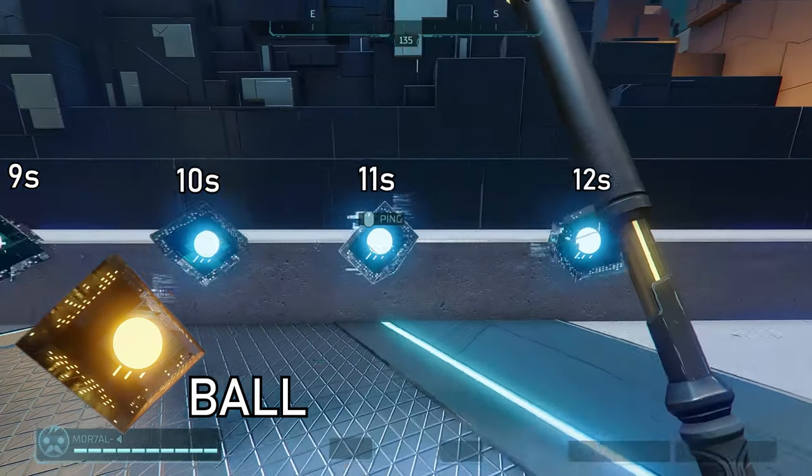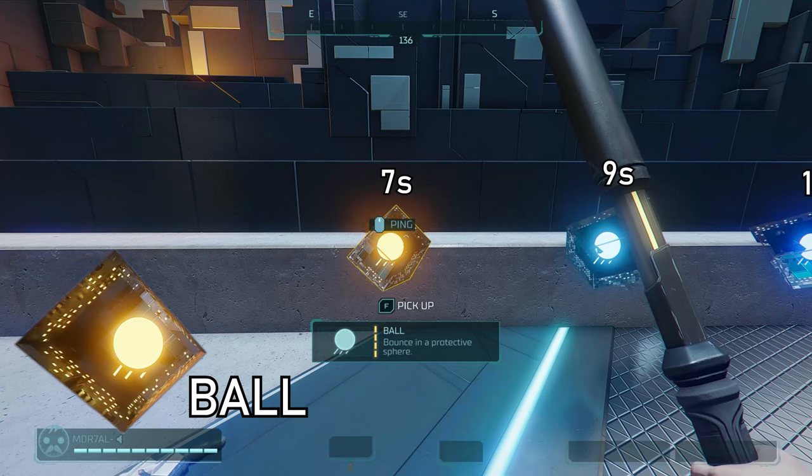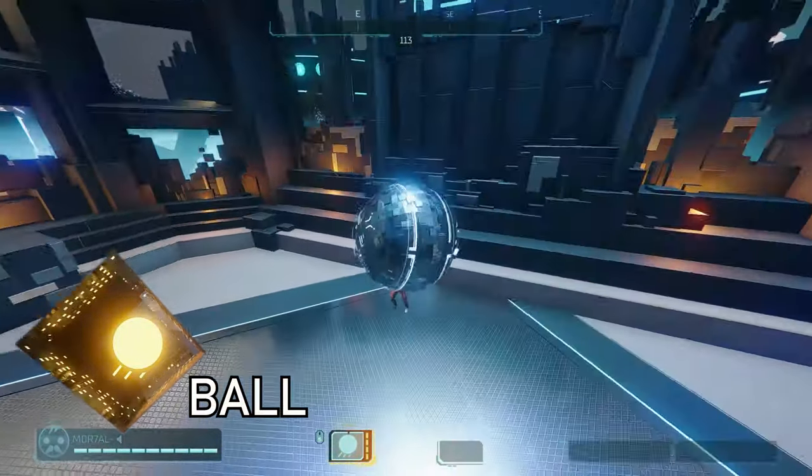The ball hack is a protective ball that blocks damage. At base it has a 12 second cooldown, then 11, 10, 9, and 7 seconds. It can be broken, and it can also be used as mobility to move around — mostly used for disengaging. It can also be used to move around enemies.